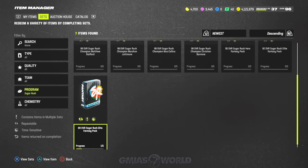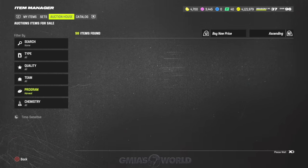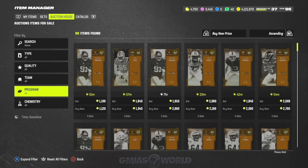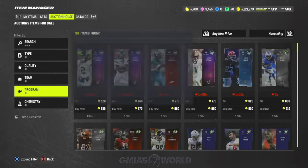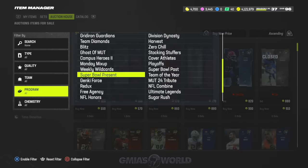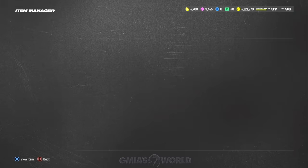An 89 looks okay, so let's go to the auction house. It automatically switches to Harvest for some reason. Once it sets itself up, we'll go back to Sugar Rush and find what we need.